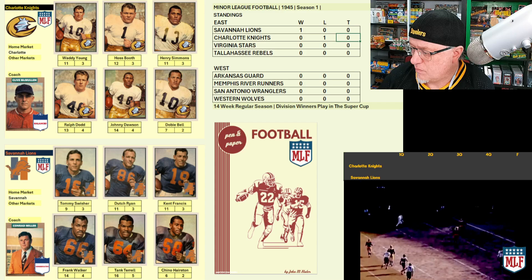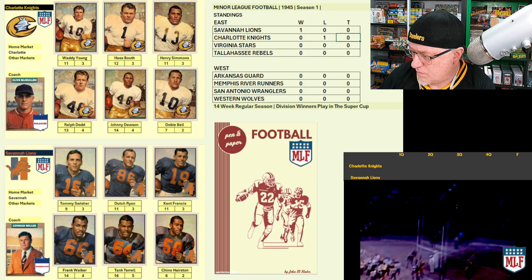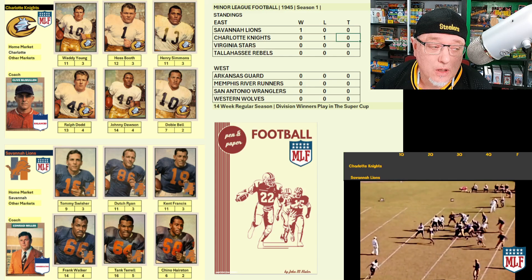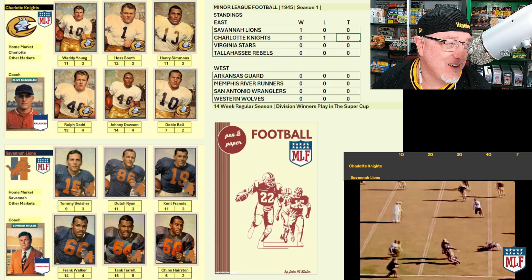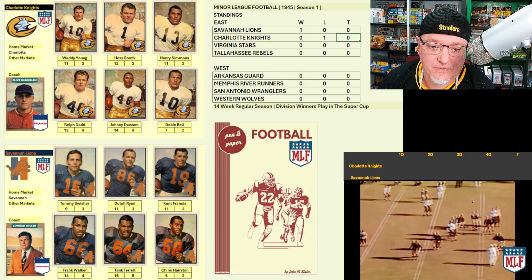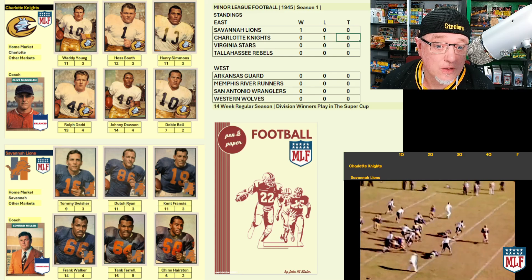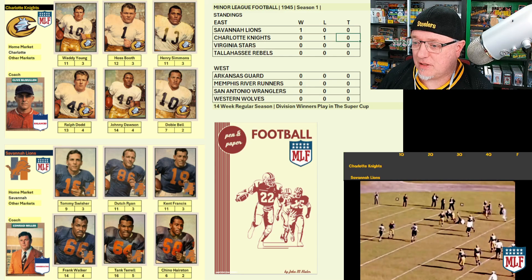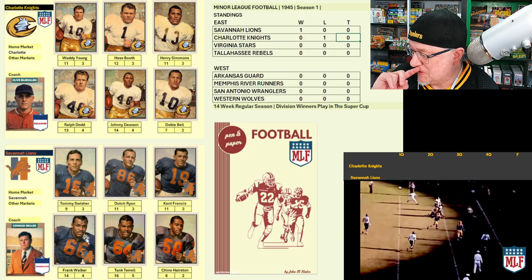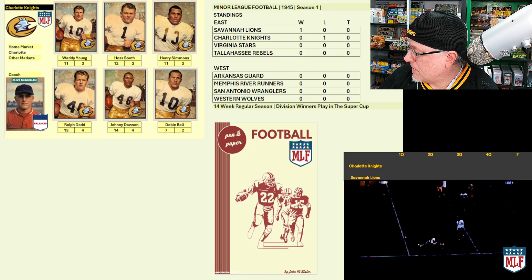Player of the game: Frank Walker. The Lions' defensive lineman dominated the trenches, recording seven tackles and three crucial sacks that stymied the Knights' offense. Walker's relentless pressure and key plays were instrumental in Savannah's hard-fought win. I was trying to use some AI-generated voice with Pat Summerall — that had a little bit of a glitch. The guy who did the text-to-speech, I thought that was good. Frank Walker, superstar lineman — he's got a great defense, so that could be one of the teams to watch as we move forward.